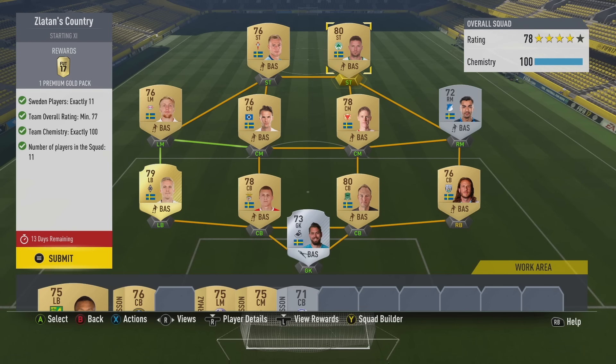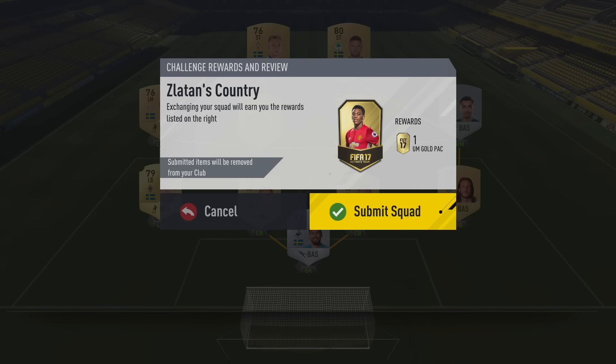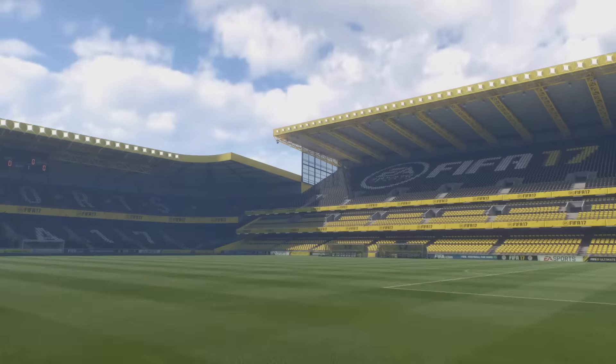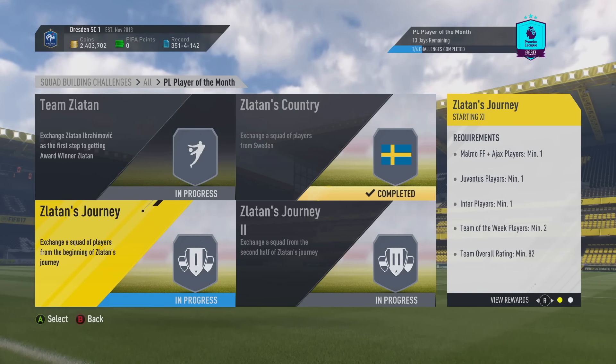For any keen Premier League fans, you will have known that Zlatan did very well in December, and you could have potentially predicted he was going to win Player of the Month and picked up some of these Swedish players even cheaper. We'll now submit this squad — these players will be removed from my club, all for the greater good of getting that 92-rated Zlatan. We are now a quarter of the way there.